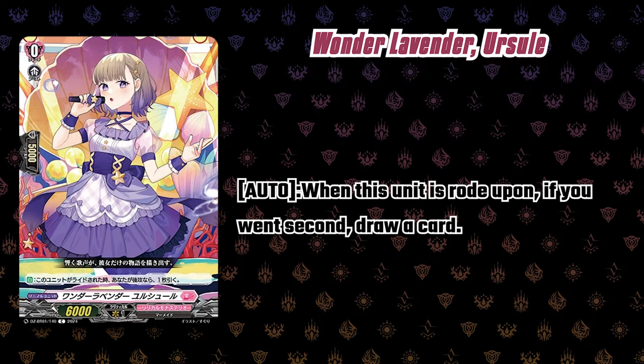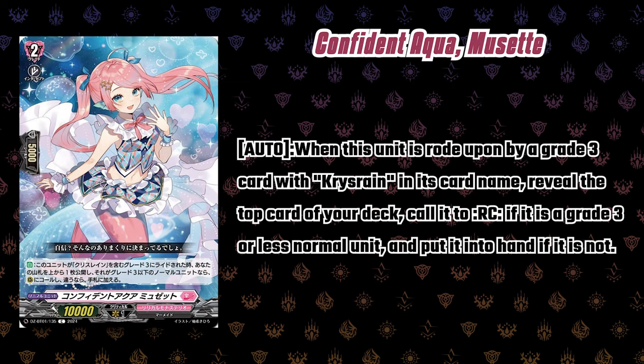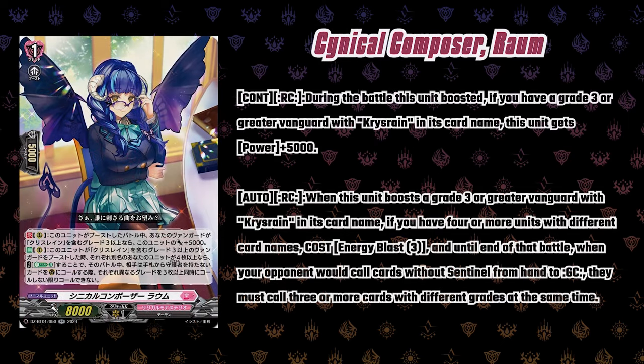Before we judge a book by its cover, let's look at the support cards. The starter is typical — draw a card. The grade one for the ride line, Lively Navy Tiffane: when this unit is rode upon by Confident Aqua Misset, reveal the top card of your deck; call it to rear if it's a grade two or less unit, otherwise put it into your hand. That helps fill your board early and push your opponent to four. The grade two, Confident Aqua Misset: when rode upon by a grade three with Chris Rain in its name, reveal the top card of your deck; call it to rear if it's a grade three or less unit, otherwise add it to your hand. If you see a grade three, you can add it back for persona ride later.